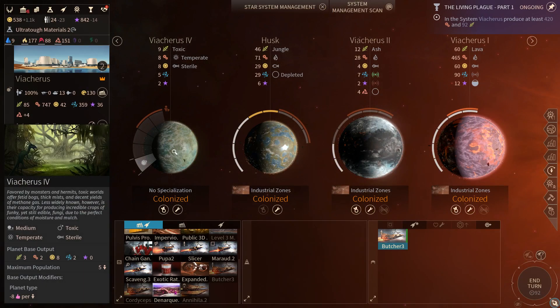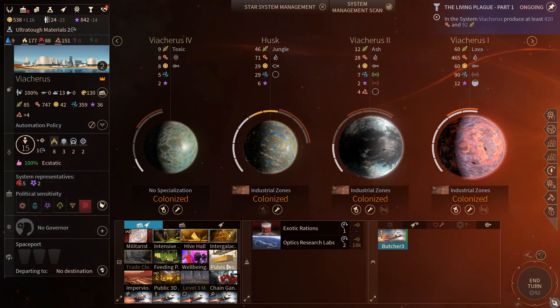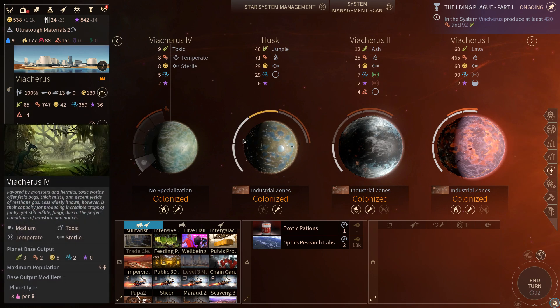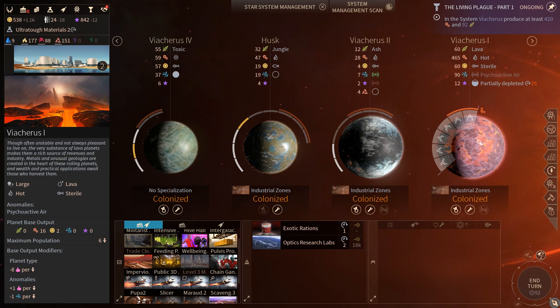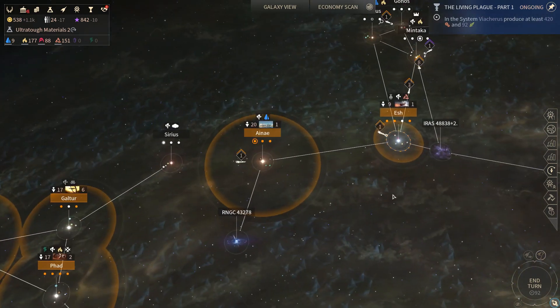We probably want to move some people over to the non-depleted world over here, although I'm a little nervous about totally crashing our approval level. Here's some stuff we can build that'll definitely be helpful. I don't know that we want to really pour on more ships — I guess we could chain gang here a little bit. Our food output is such that we would replace the losses pretty quickly. So let's move a bunch of people over. You would prefer to be on a fertile world. You would prefer to be on a sterile world. We're actually starting to mess with our approval levels now, so we should probably back off on that.